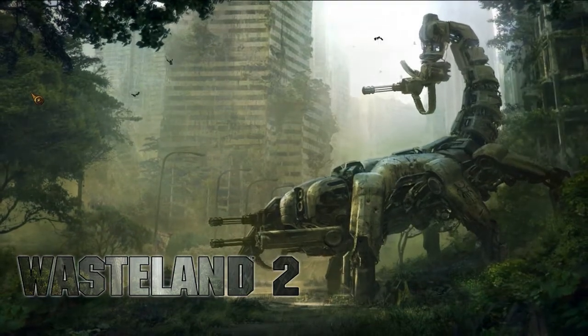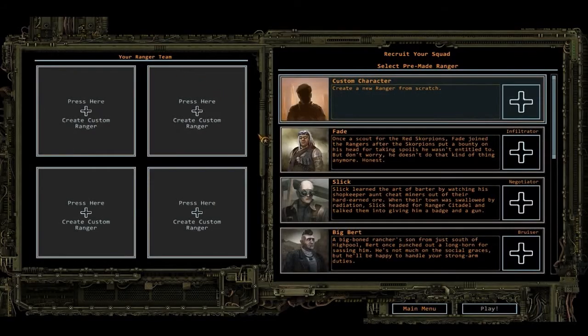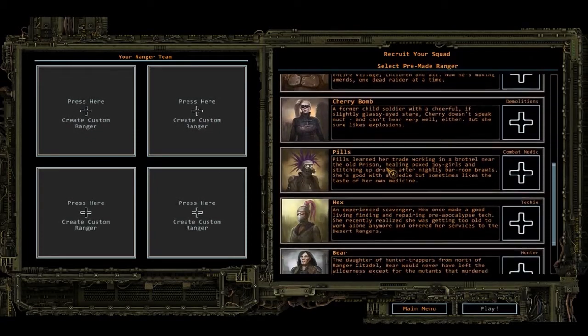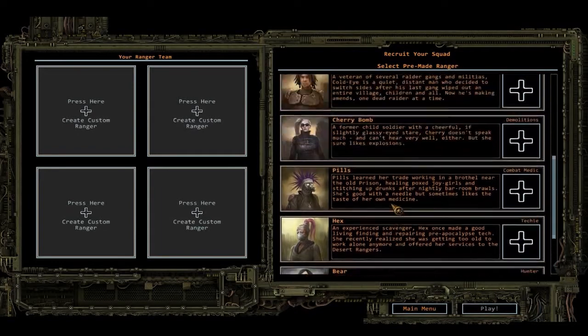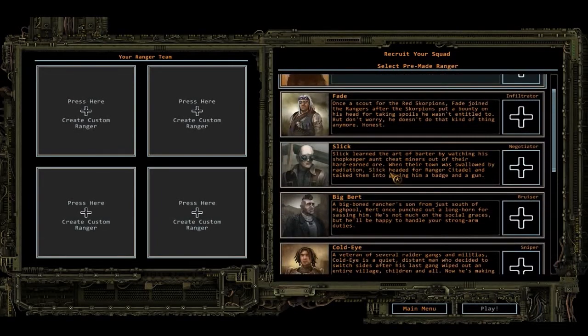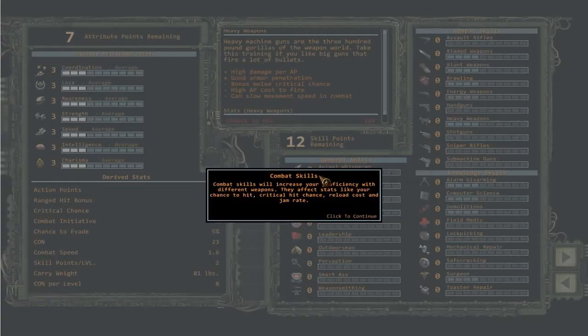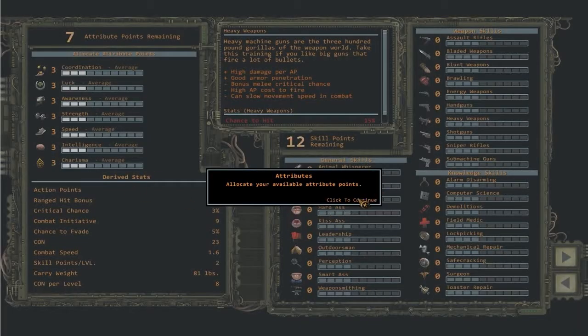I think that's really cool - those birds actually look like rendered models. So you get to create four rangers. You can either create a custom one, which we will be doing, or choose from some pre-made ones. For those who don't care about a custom ranger, obviously you've got these as options, but I don't know why you would do that. We're just going to click that and create a new custom ranger.